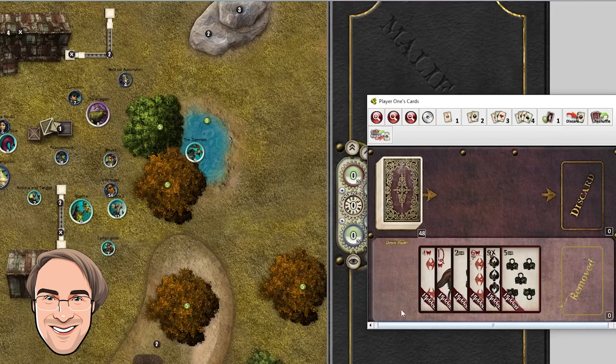Looking at my hand, you can see I've got mostly pretty bad cards, although I do have a 12, which is pretty great. What we're going to talk about is all the different things you can use those cards for and when it's appropriate to use one card over another. In my mind, there are really four things you can use your hand for.